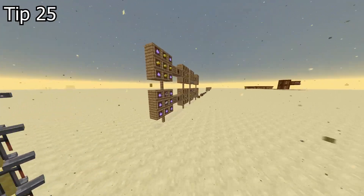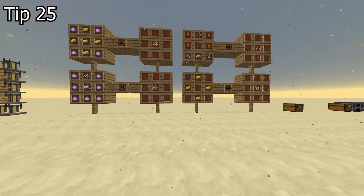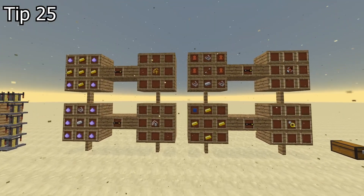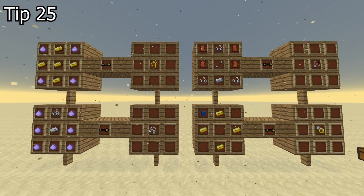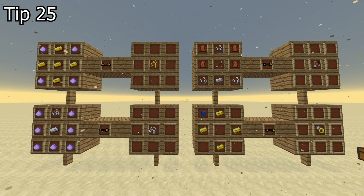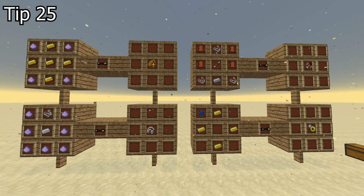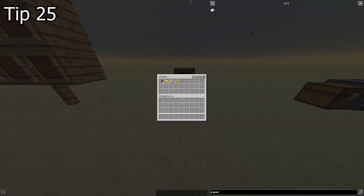Tip 25. In the beginning of Aralcraft, every bit of damage and survivability helps. So just before you get fancy amulets like Dragon's Eye and Ankh Charm, craft a few simple amulets that give you random buffs like attack damage, attack speed, and jump height. If you get some negative debuffs, just craft a new one because they're really cheap.